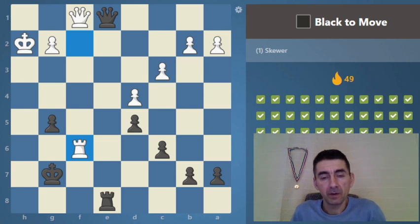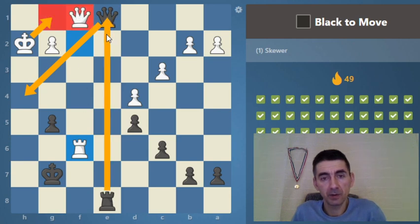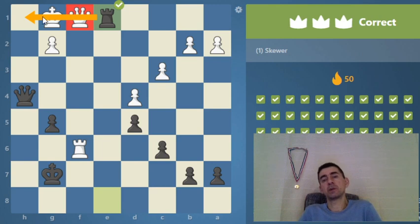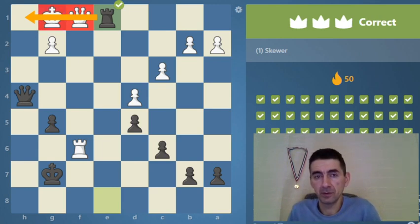We can give a check to force the king to the same rank as the queen, and then skewer them with the rook — and we win the queen.